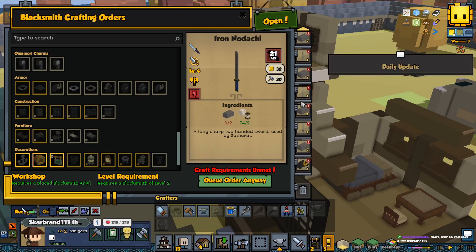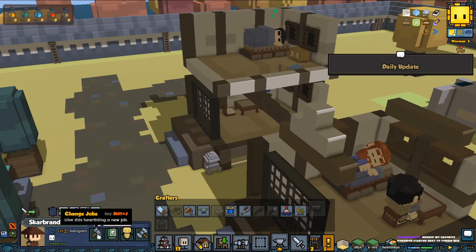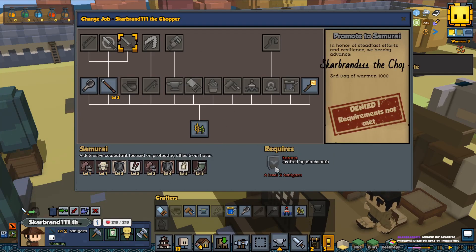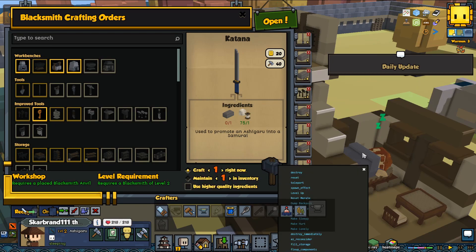I thought I already crafted it. Why is this icon looking different than the promotion thing? Let's see if I go inside of here — it looks like it's a shield instead. I'm pretty sure I made one of these. Let's make another I guess.